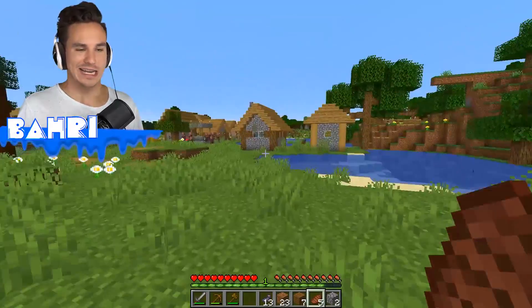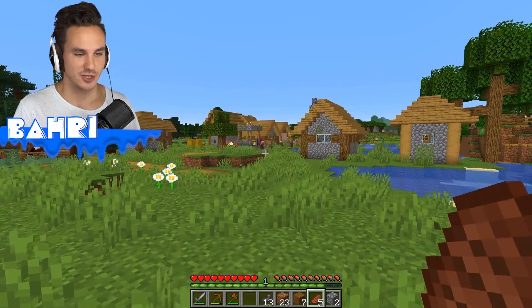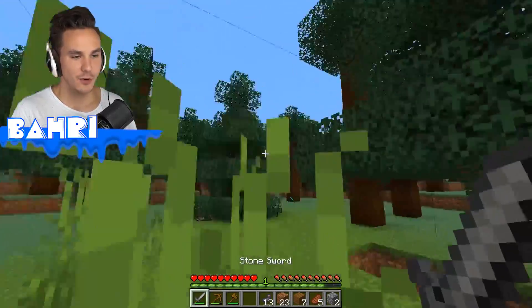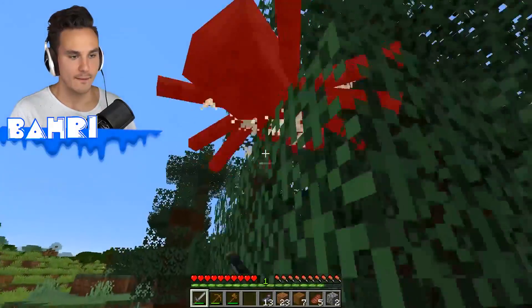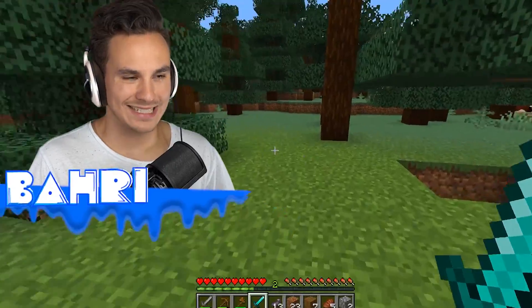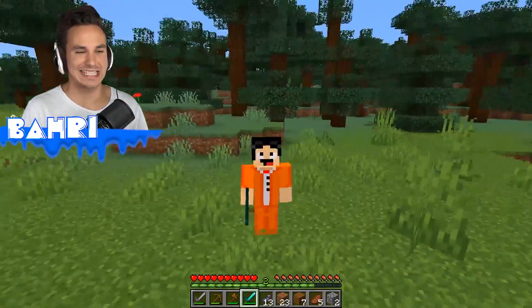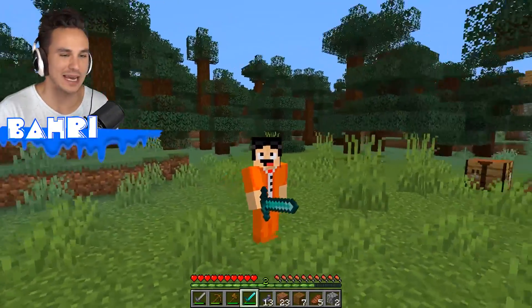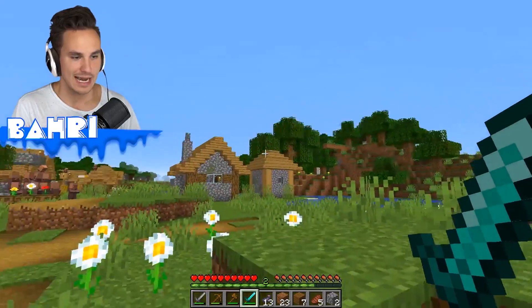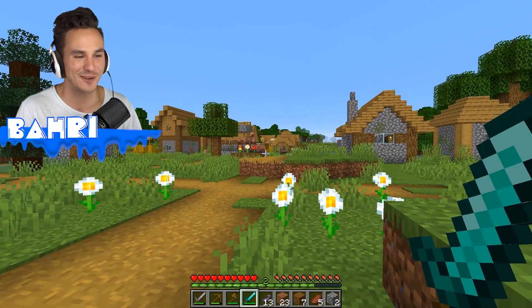It might be time to go and get revenge on those villagers, but let's try a spider first. He dropped a diamond sword - what? There's another diamond sword over here. That doesn't make any sense - why is the spider dropping a diamond sword? Can't really complain though, it's pretty useful. I guess it's setting us up to take on the villagers.